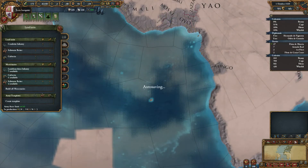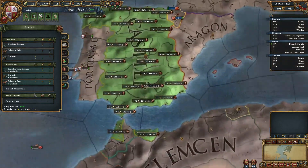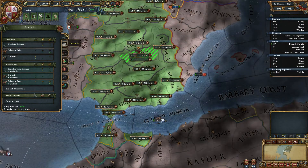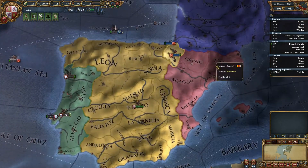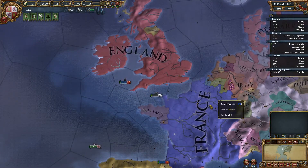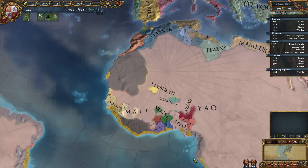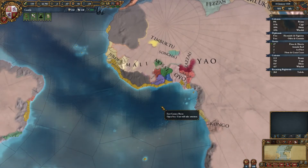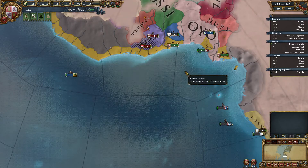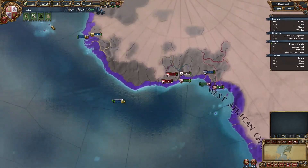I can get a couple more troops — let's put them back in Spain. France you beast, what are we going to do with you? Also I'm going to form a trade company — what's it called? Trade company, yeah. So what to watch out for is the trade company region.